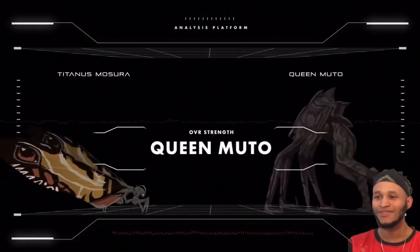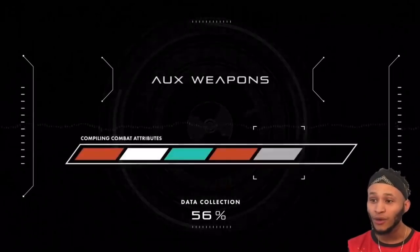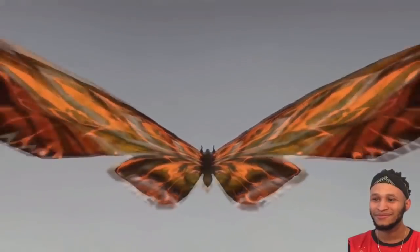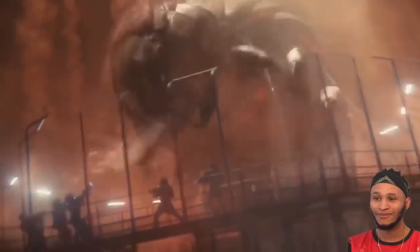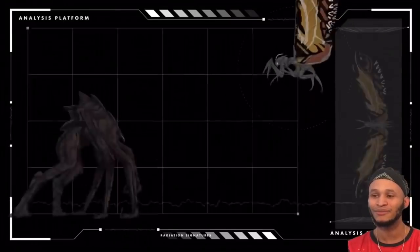Mothra is equipped with weapons that can potentially handicap its opponents in two different ways. The first weapon we'll discuss is its silk attack ability — when Mothra spits a wide web out of its mouth. I love that scene — she didn't even kill them, which I thought was pretty cool. She just got them and put them in their place.